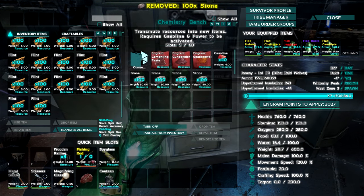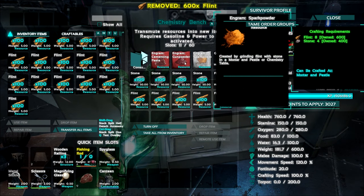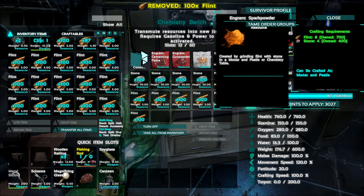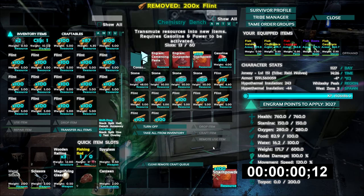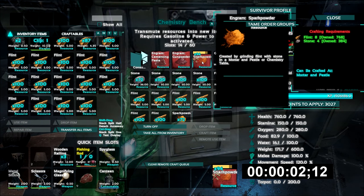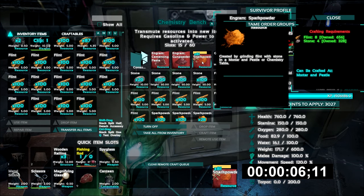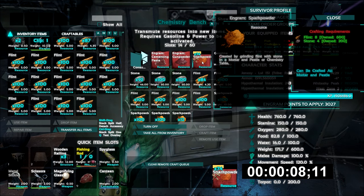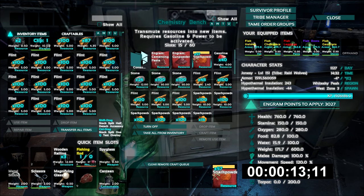So I need about 400 stones and 800 flint. I now have 800 flint and 400 stone, and I'll just time this to see how fast it will take to make the spark powder — it's about to be half done.